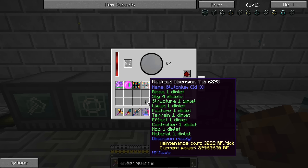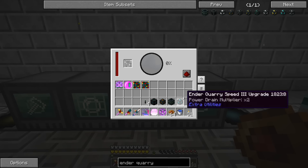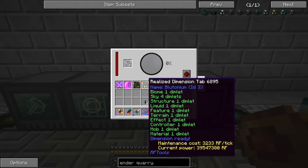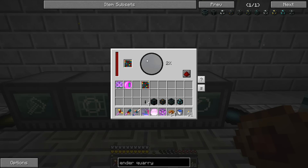So we are going to depower the plutonium quarry — I think we're good with plutonium for quite some time. Let's put our quarry dimlet in here — this has got to build the dimension. This is going to take a minute, let's wait for this to happen and we'll be right back.